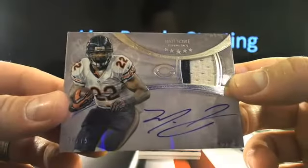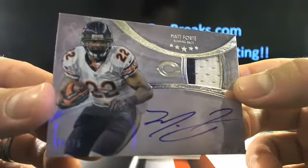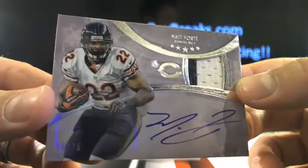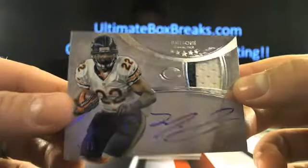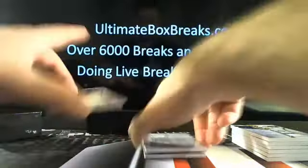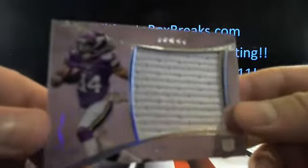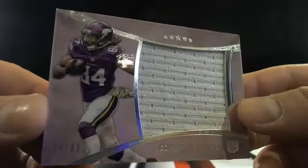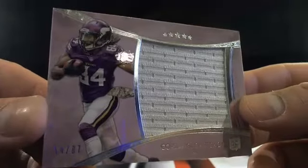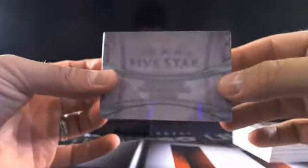Nice Matt Forte on-card auto going to Shy Town — it was the last draft pick, 32nd draft pick, surely going to get you some with them Bears. Then we'll take this Cordero Patterson, 54 out of 87, and that will be going to Minnetonka, which will be going to Dub — good to see him back.